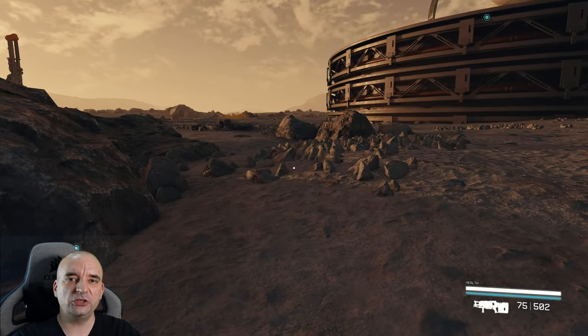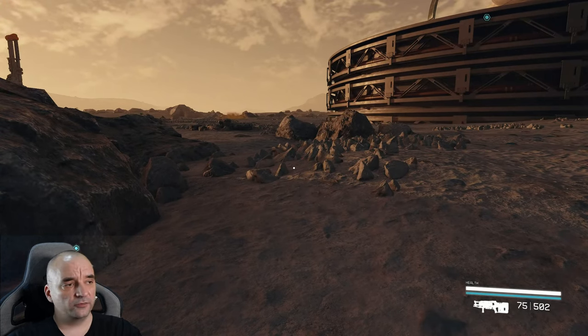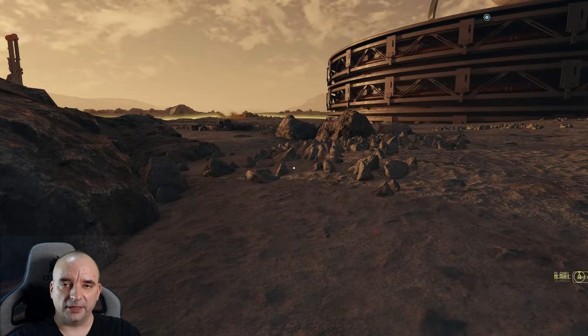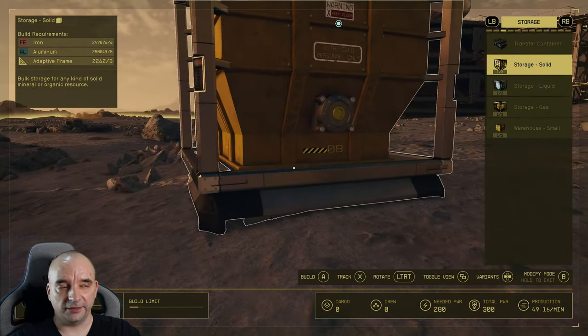Hi, how are you? My name is Pete, and let me show you how to stack the containers in Starfield properly. First of all, what you want to do is find flat ground, because that will be the best location to stack the containers.